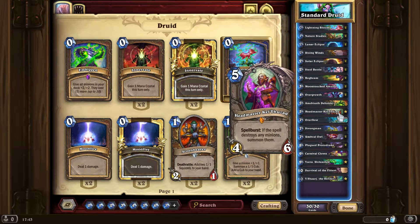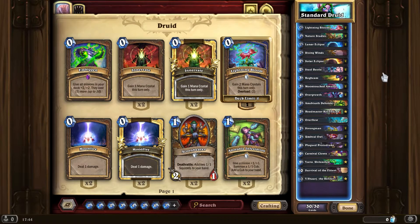Headmaster Kel'Thuzad is an interesting combination I found. One of the things I really noticed is that Druid is always the class I go to when an expansion comes out because I just like to see everything, and I've got the most cards for Druid in general I think.